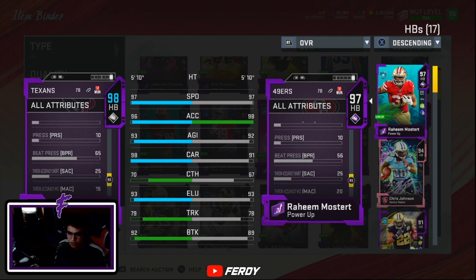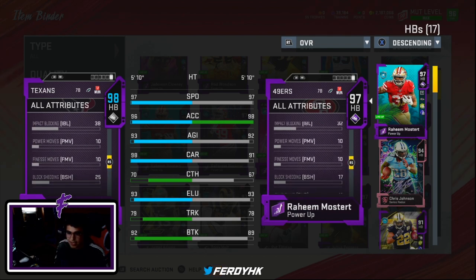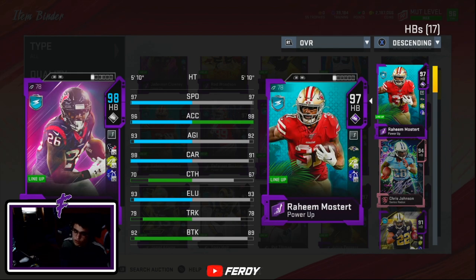It's all stats and just a very solid all-around card for this point of the year. If you guys end up picking or getting this 96 overall Lamar Miller, give him a try — maybe you'll like him. But hey guys, that's going to do it for today's video.